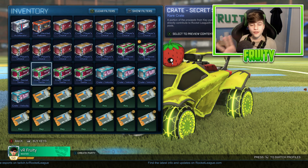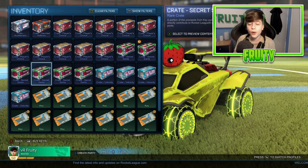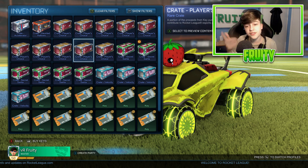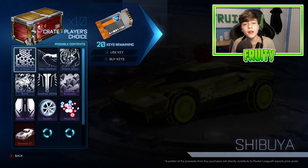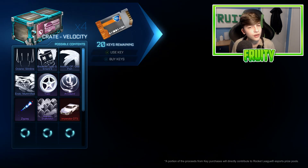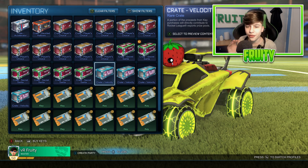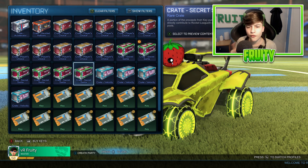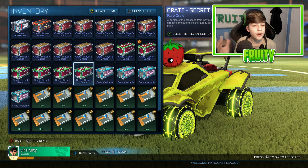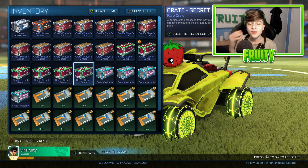Yo, what is going on guys? Free here back with another video. So we're in the game right now. I'm going to be doing a no reaction crate opening. I have some mixed crates today — 10 player's choice crates, 6 secret Santas, and 4 velocities. I think I might start with the secret Santas, then go velocity, then PCC. I feel like velocity has a better chance of getting something good because of the amount of stuff you can get painted.